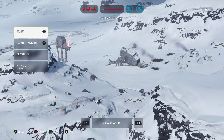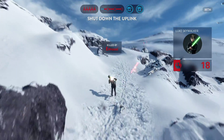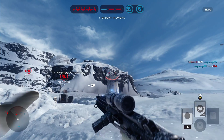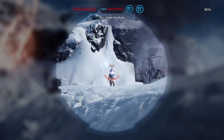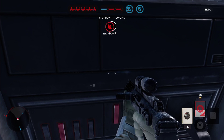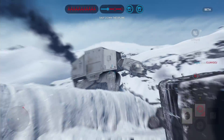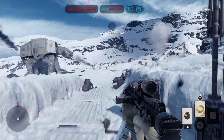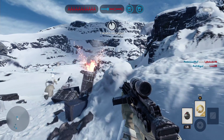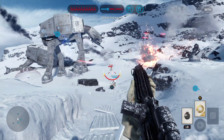Let's go. The Rebel Y-Wing is targeting our AT-AT. Rebel Y-Wings inbound. Our walker is exposed. Keep the rebels away from it. Your weapon's killed!